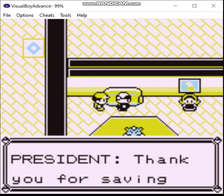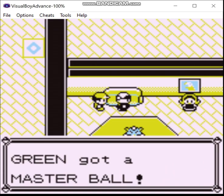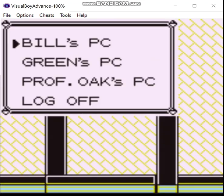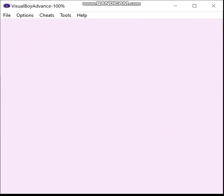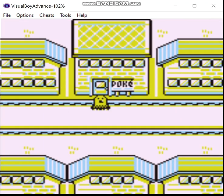Now we can talk to this guy, and he gives you a Master Ball. And over here, you can access your PC. So yeah, I'm just going to organize some stuff real quick. Now with our business done here, we can escape to the last Pokemon Center. And we just destroyed a chair, and who knows how much of the Silph Company building in doing so.